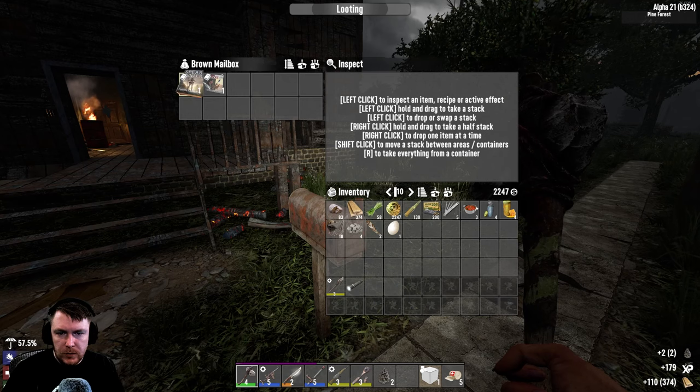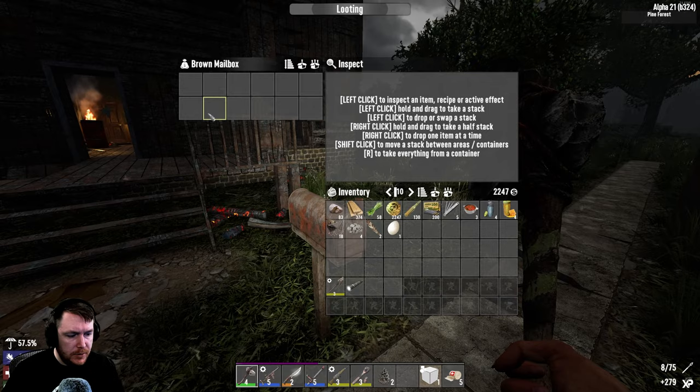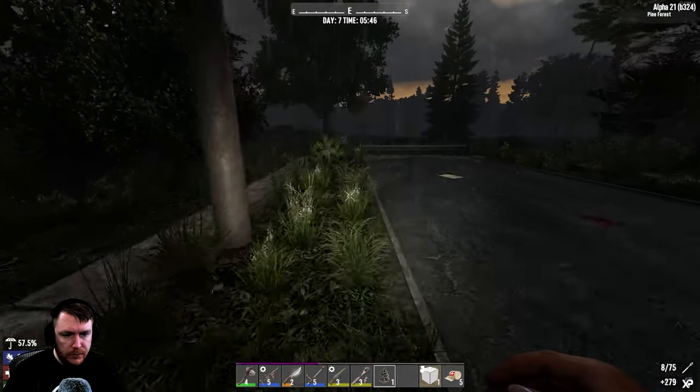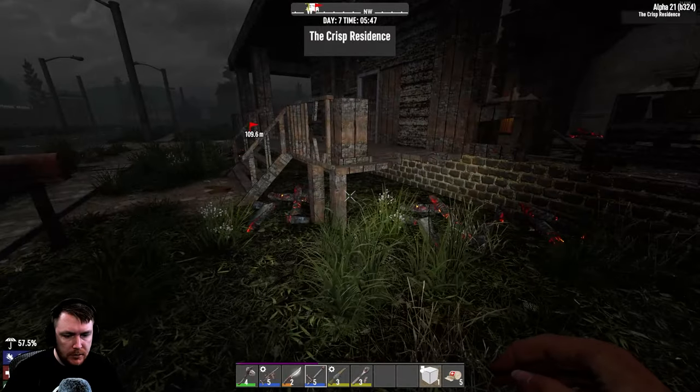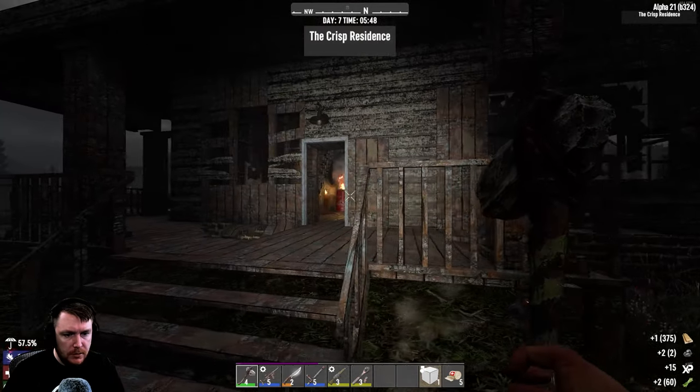We didn't loot you — what have we got? Spears degrade 20% slower, nice, and spear crafting as well. It obviously wants us to go back into spears. Can we get coal off this? Yes.